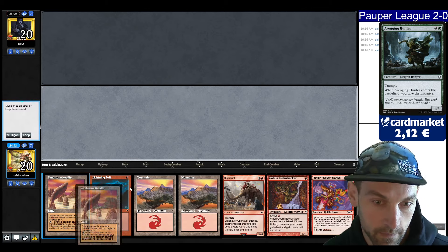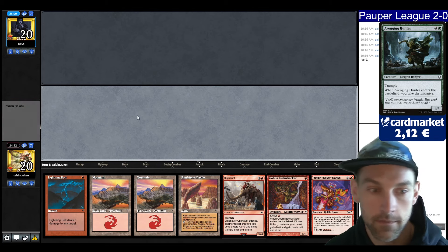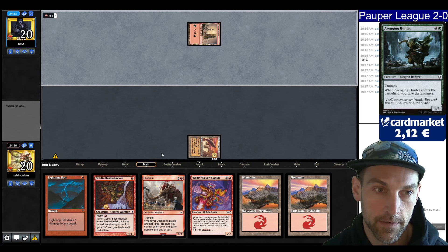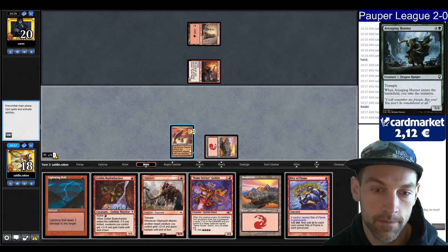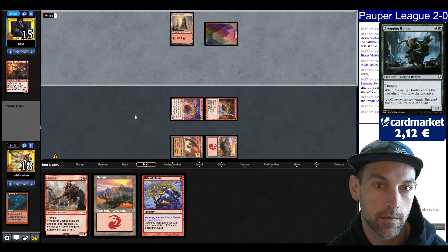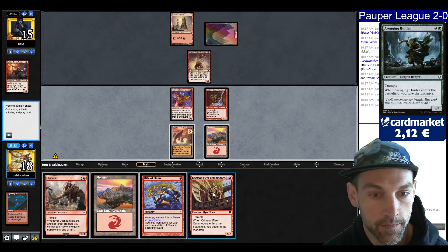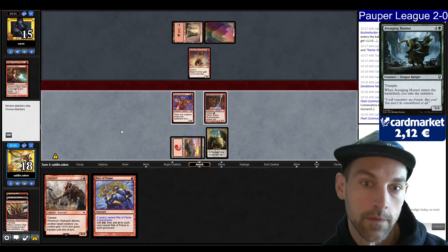We're here in round 3 versus Carves. They like to play blue decks so we have a good sideboard plan. We could maybe Oliphant Bushwhacker — I think I'm going to keep this. It's probably one of the weaker hands we've seen but we can keep. We hit a 5 — we can play the Oliphant. Goblin. Bolt. Bushwhacker — we'll attack you for 5. Now we have 4-5 mana. Cold Oath of the Burn is traditionally a very bad matchup for the Turbo Initiative type strategies.